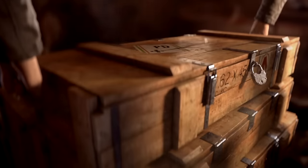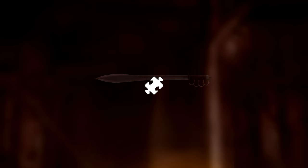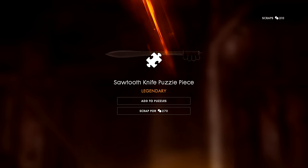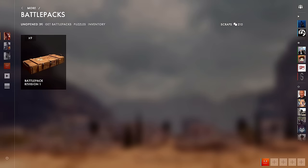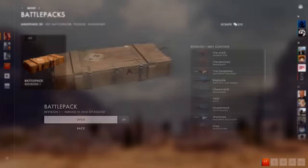Let's open one of these battle packs. The Russian 1895 Infantry with the Royal Order camo — that's one of the special, base level ones. I've already got it, so I'm going to scrap it for 30 scraps. We also got a puzzle piece, which is quite exciting as I haven't gotten one so far. I get my first piece of the puzzle — one of five pieces. I could scrap that piece for a considerable amount of scraps, but I'm going to keep it because it's a cool item and I want to make progress toward unlocking it.